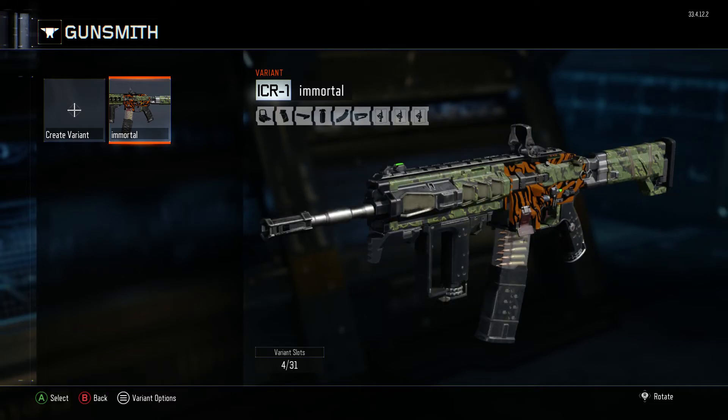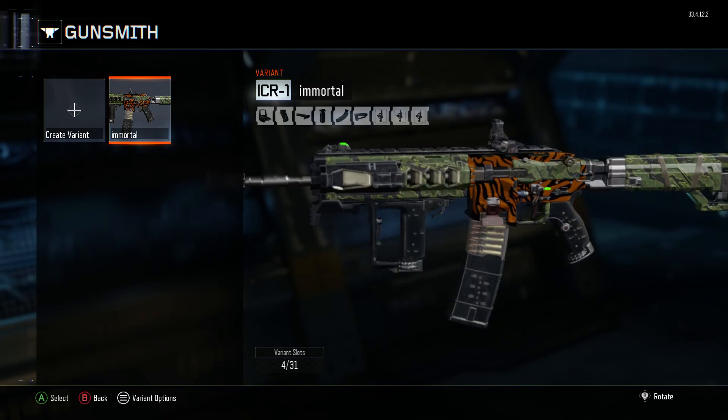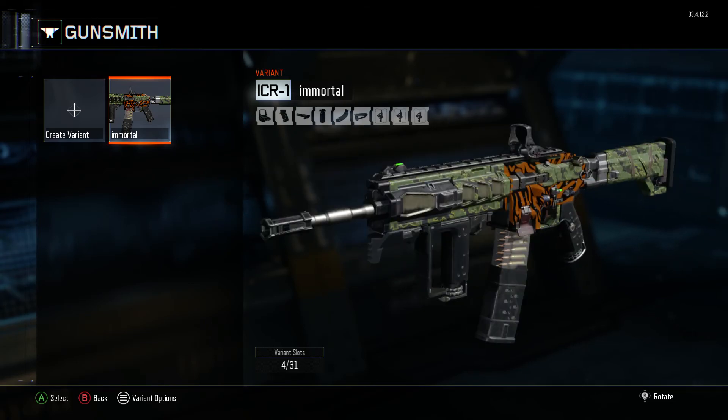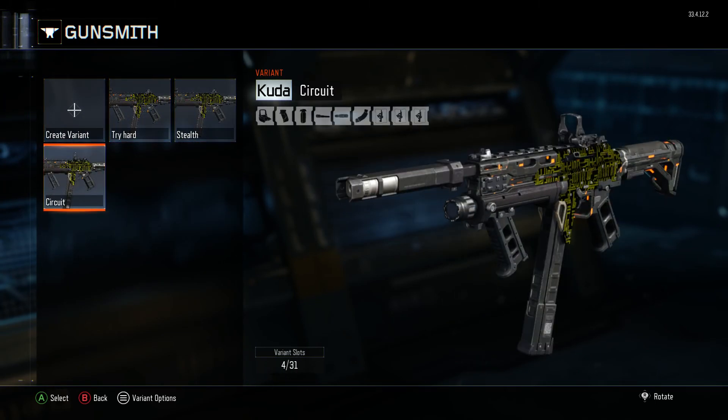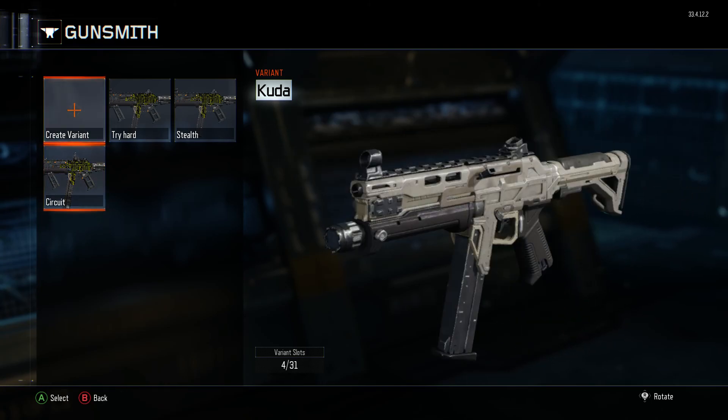Only problem is with this setup right here, you can't have anything except for your gun and your attachments. Because we have one, two, three, four, five, six attachments — three of those take up wild cards. And then, plus the gun, yeah, that's ten points. Also, you can only have thirty-one variants. As you can see, four out of thirty-one slots. I have four for the Kuda — the Try Hard, the Stealth, and the Circuit, which is just super jacked up with a bunch of stuff.